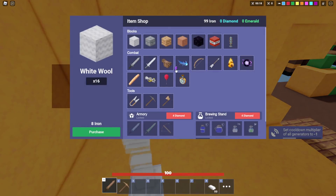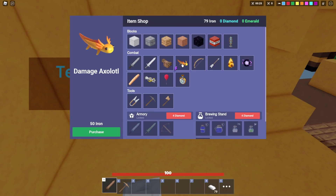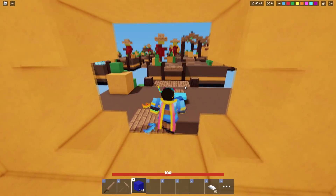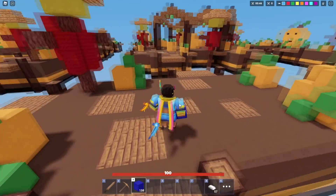In the shop we have the Shield Axolotl — it only costs 20 iron. We buy one and it looks like it switched to a Damage Axolotl now, and we have one swimming around us, which is pretty cool. Let's buy the damage one, and now we have a Break Speed Axolotl available too.